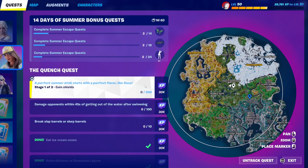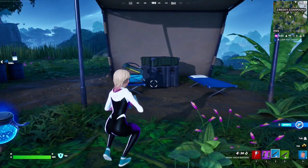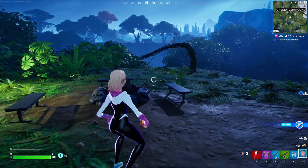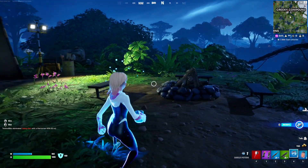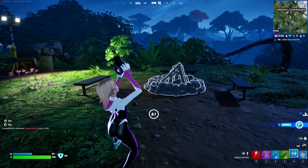For this Summer Escape Quest, you essentially have to gain 200 shields. You can do this by grabbing shield potions, which you can find everywhere inside these special loot boxes or inside these chests right here. I'm just gonna grab one and eat it — so this gives us 100 shield total: 50 shield and another 50, which is 50 out of 200.